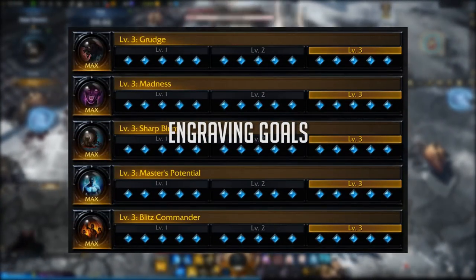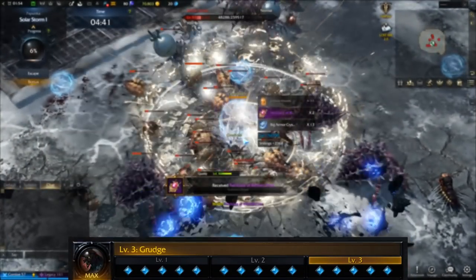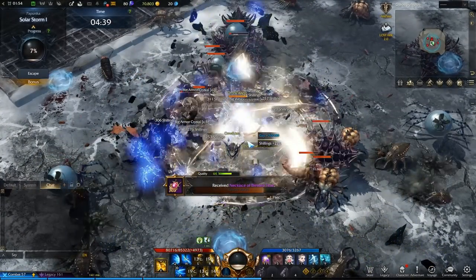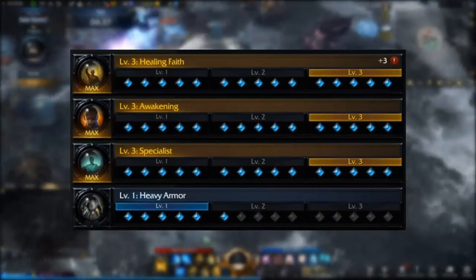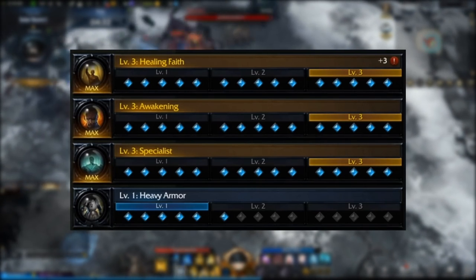Eventually, when we're in the real end game, we will be able to make engraving builds made up of five level 3 engravings. But for now, focus on learning the basics and shooting for three level 3 engravings and one level 1 when you get to tier 3 in your journey. This is when it will matter most because that's where the difficulty really starts to ramp up.